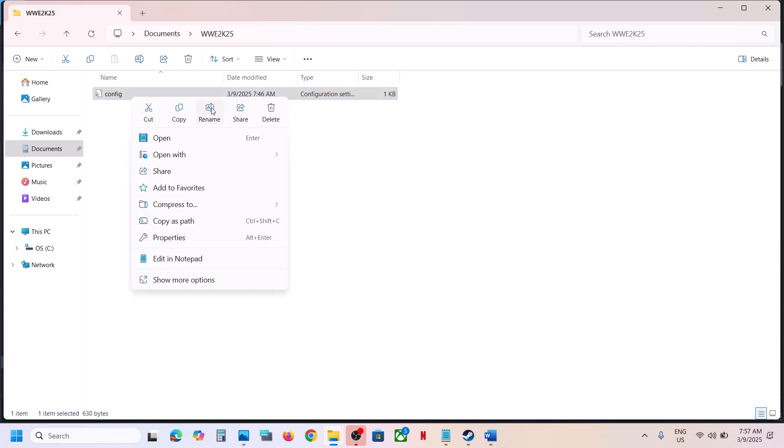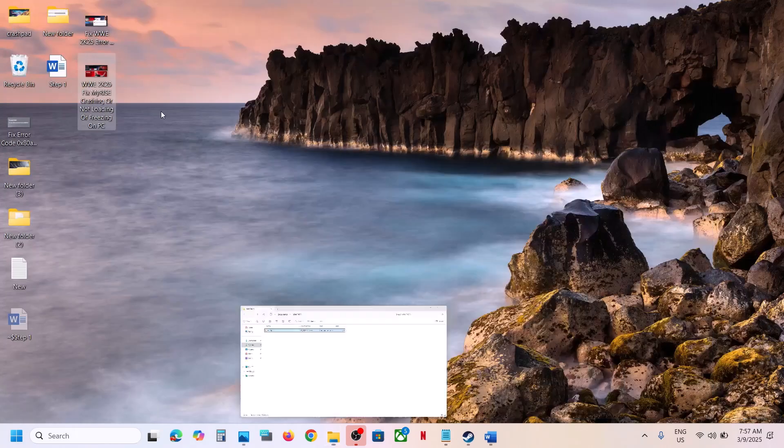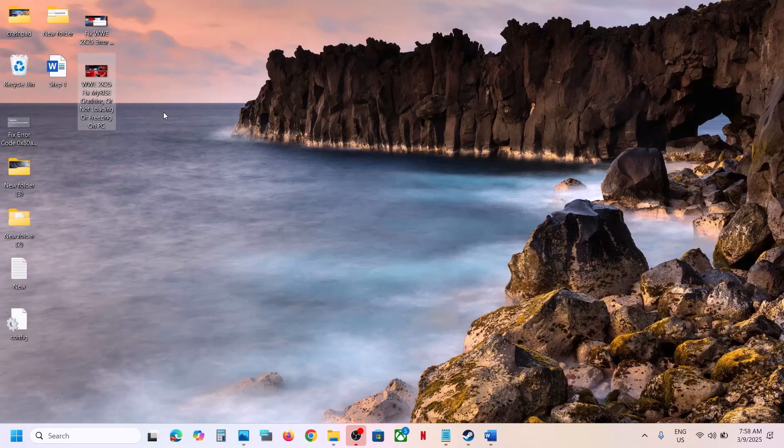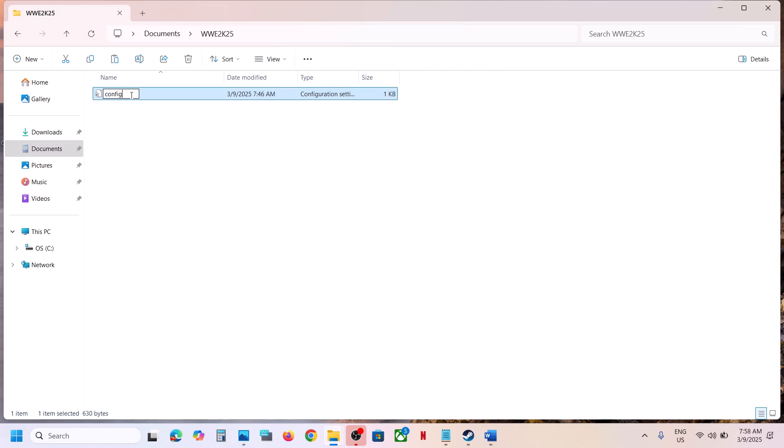Either you can delete this or you can just rename it. You will lose all the saved settings, so if you want to create a backup you can copy it and paste it to the desktop. Once you have a backup, you can rename it or delete this file, and then launch the game and check.